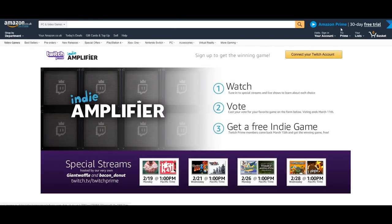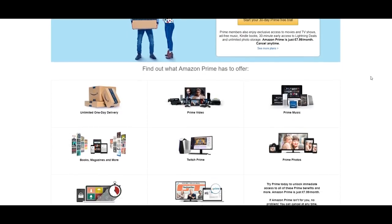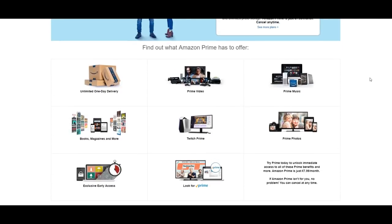Otherwise you will be charged again, another $8 or so. All you have to do is click 'Try Prime' and you will get 30 free days. The great thing about this is that when you get Amazon Prime, you will automatically get Twitch Prime for free — it's kind of like a little benefit. Amazon Prime comes with unlimited one-day deliveries, Prime Video, Prime Music, books, magazines, and more. And you also get Twitch Prime, which is exactly what we need to get the purple Raptor skin.